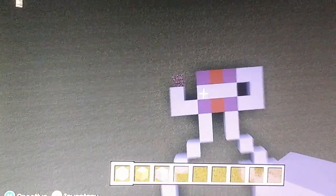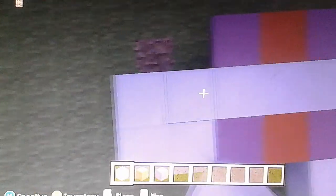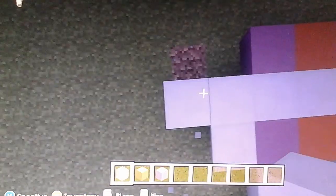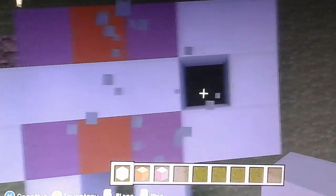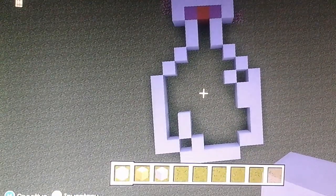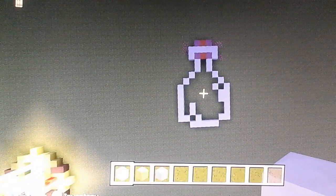I might have messed up a little. And I'll keep it. Okay, that's what you're supposed to do, then you fill it up with any color. That's how to make a potion bottle in Minecraft.